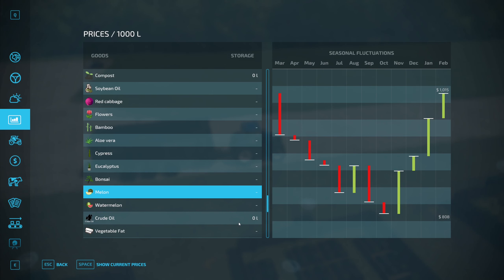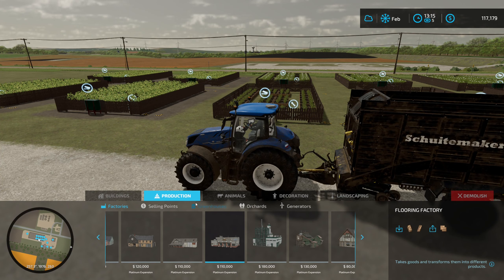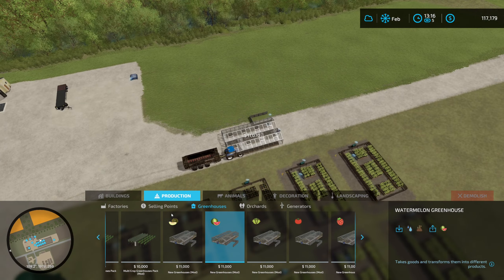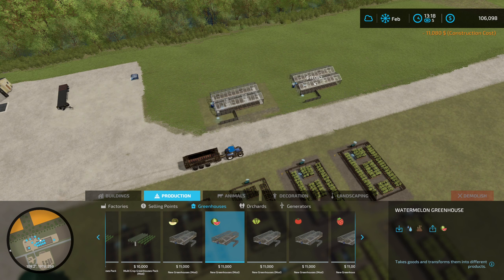So we're going to empty everything out of this, install a silo that we can put all of this stuff into, transfer it over to the silo, and get rid of this. We'll also take all of the fertilizer out and put it in the silo and get rid of that. That should give us back about $60,000. And then if we add another few grand on top of that, we can get a much better version that will produce everything this produces and more — I think it will ultimately end up with us making more money.